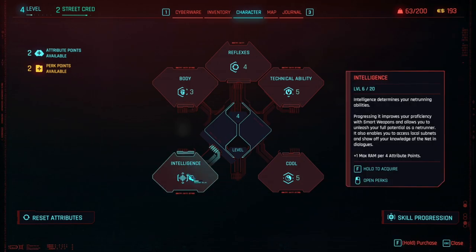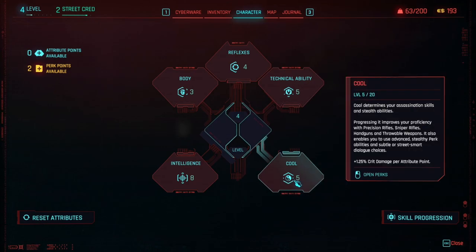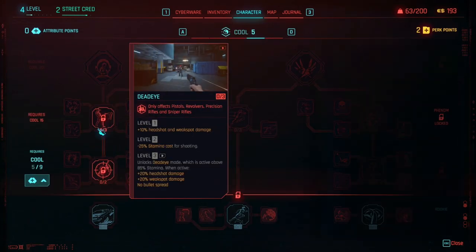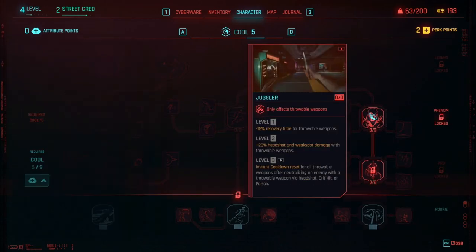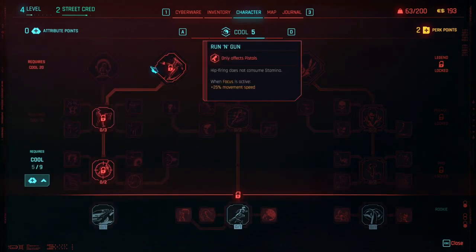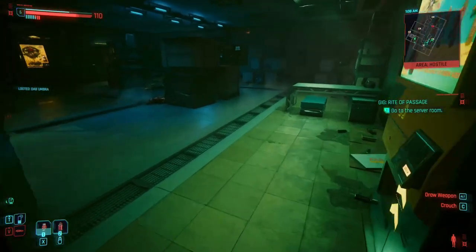With the 2.0 update, you're also able to change your character's appearance. Head to a Ripperdoc or find a bathroom mirror in your apartment to tweak your character's look. Additionally, Cyberpunk 2077 now includes a transmog system — you can create outfits at clothing stores or apartment closets. These outfits don't affect the bonuses from your gear, allowing you to customize your appearance without compromising your playstyle.